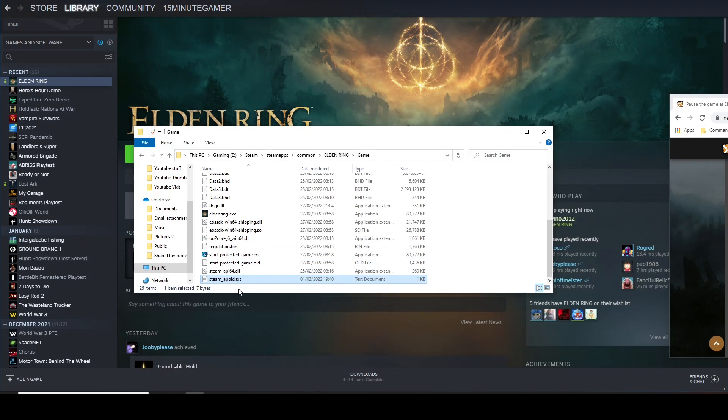Step two: you'll see a file called start_protected_game.exe — it has a little bear icon beside it. Right click on it, click Rename, and where it says .exe at the end, replace it with .old. Once you've replaced it with .old your folder will look something like that. This just means it's a backup, so you can re-enable Easy Anti-Cheat nice and easy later.